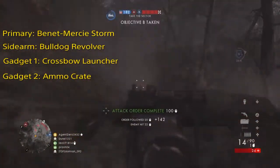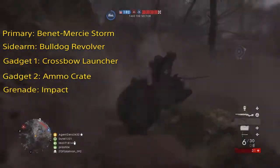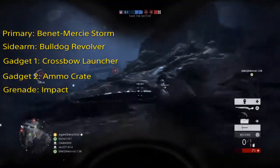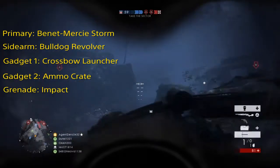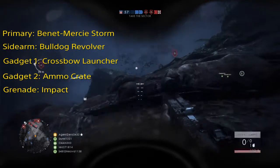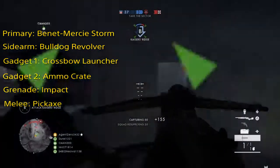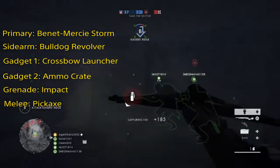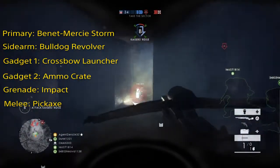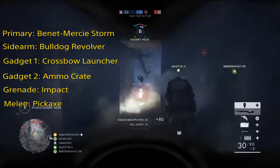Finally, let's get into the grenade where you can either choose from a frag grenade or an impact grenade. Personally, I prefer the impact because it can finish off weakened enemies quicker and not give them a chance to escape. The melee is really your choice, but I use the pickaxe. Hopefully you enjoyed this build — let me know in the comment section if you used it and what you think about it. Until next time, PEACE!